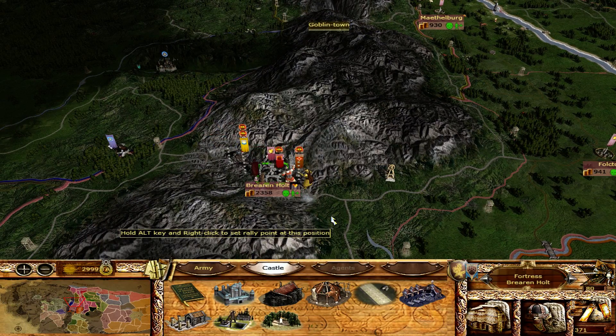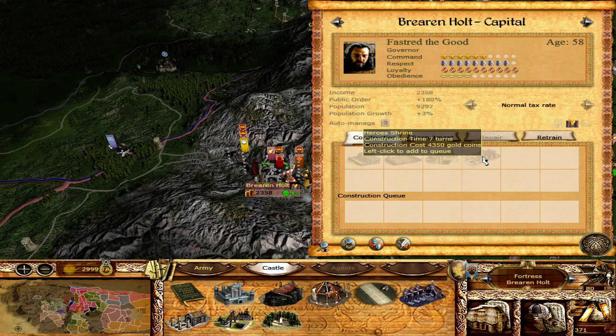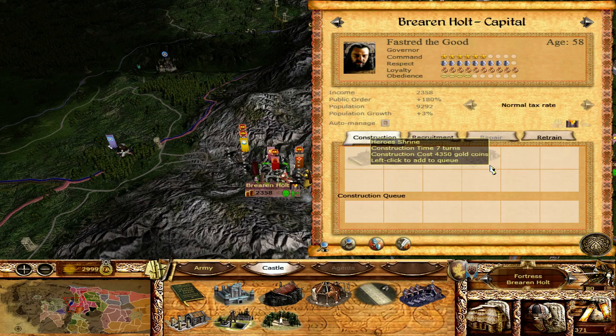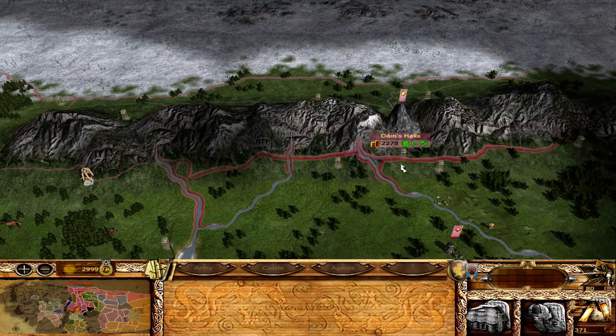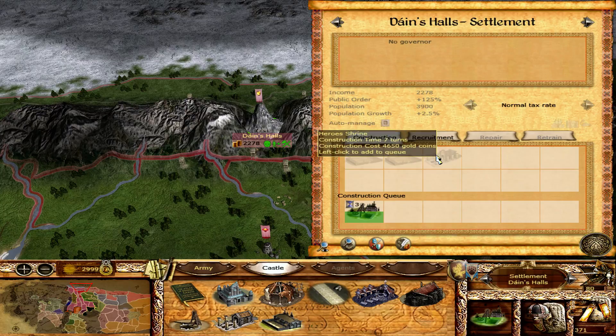You join us again at the height of the enemy's invasion, as they continue to plunder the lands around Prair and Holt. Now, if I have done this correctly from previous, I have fixed that little UI bug. The Hero's Shrine now shows up properly in castles for the Wildmen, which is nice. It is in Dane's Halls as well.